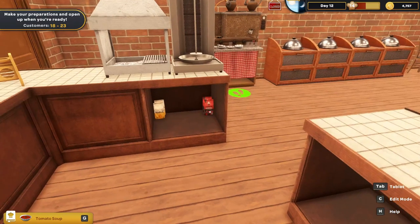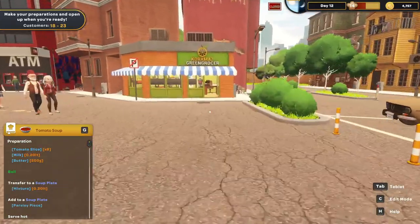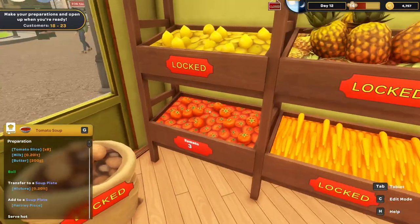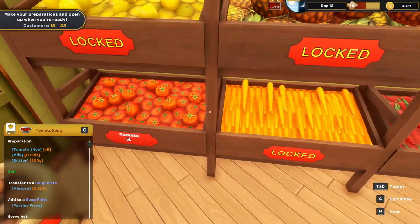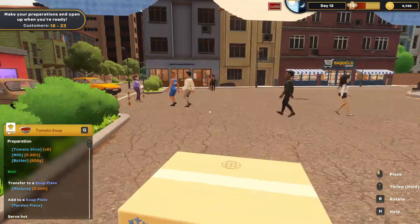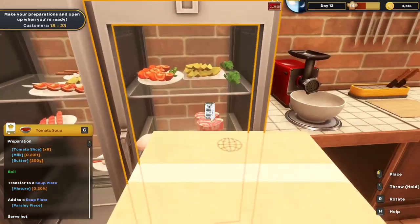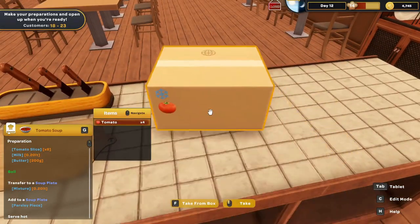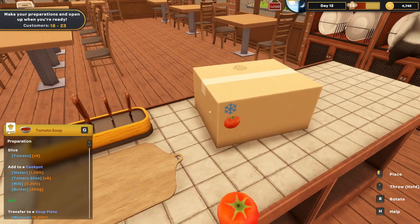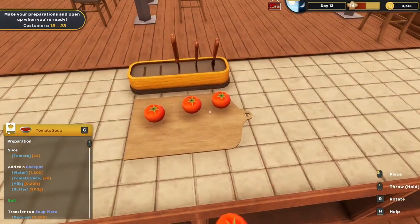I need to remember the tomato soup recipe. I need tomato slices — eight of them — and I think I get four out of a tomato. So we're going to go buy some tomatoes. We'll buy four, and if I need more I can come back. I've also got parsley. We need to slice two tomatoes, and we've got two tomatoes right here.